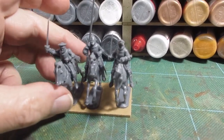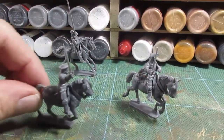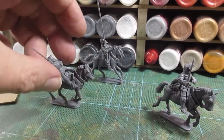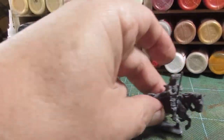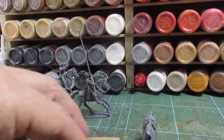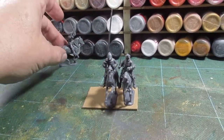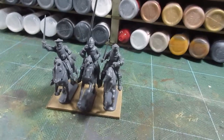So what I've done is I've made these up as a command group, which is obviously what I need. I've got this as a mounted unit — this is the command figure. I've got one of those heraldic things — the oriflamme or something, I forget now. I've put his lance up right so he can be a standard bearer. And then we've got a second flamboyant-looking officer type. This is the size of base they'll go on — we'll have the standard bearer there and the main commander figure just there.